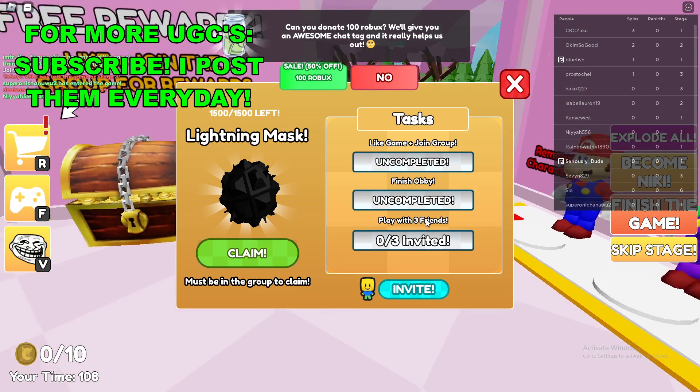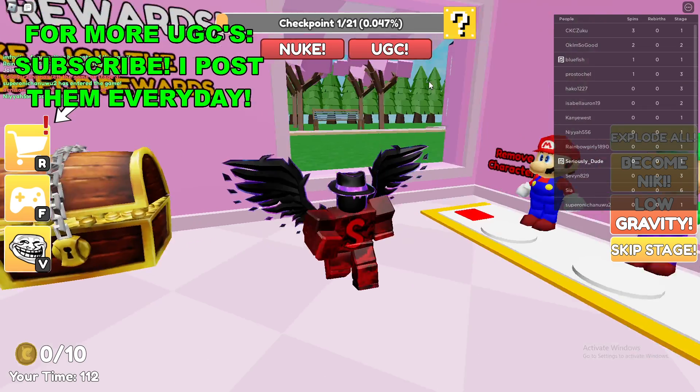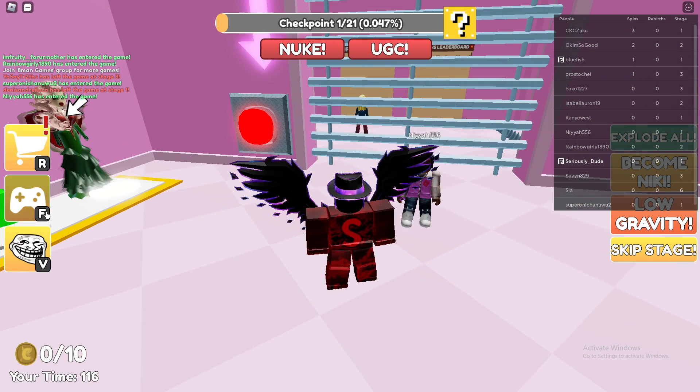I'd recommend just adding people in your game as friends — that's probably the easiest way to do this one. And obviously you have to finish the obby and join the group. Those are all the tasks you have to complete to go ahead and get this free limited UGC item.